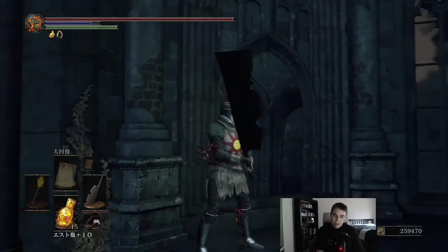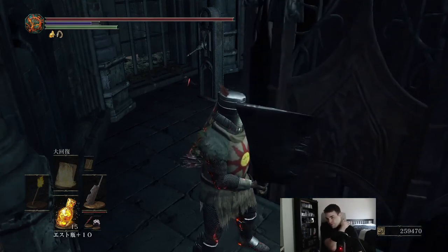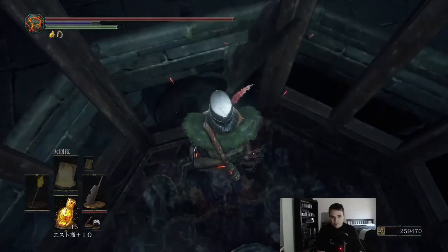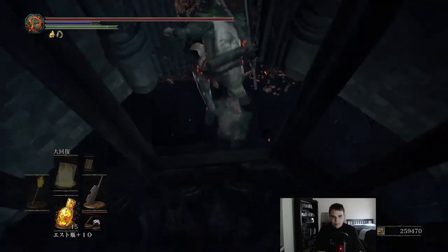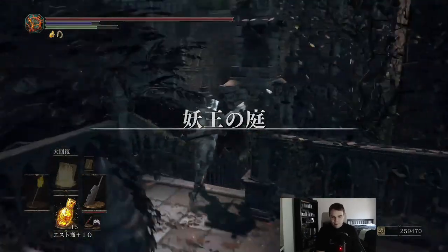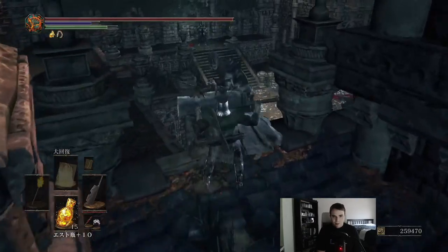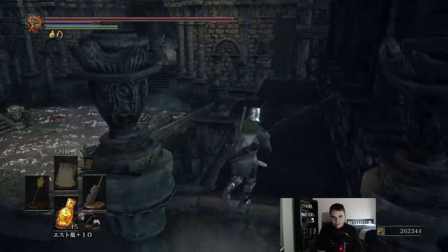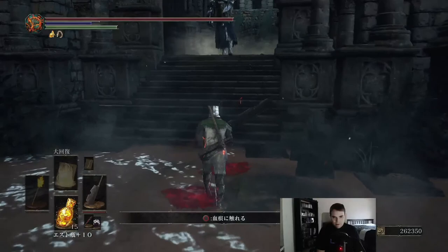Now in case you're wondering how I have Solaire's armor, it's gotten through Snuggly the Crow on top of Firelink Shrine. There's a guide on Reddit that shows you what to drop for each one. I think it's the Siegward — whatever his name is — he gives you one of those. The next thing is a Homeward Bone, Seed of the Tree of Giants, which has a chance of dropping right outside of Firelink Shrine right by the tower. And there's one other thing that I'm forgetting that you have to drop to get the last piece.